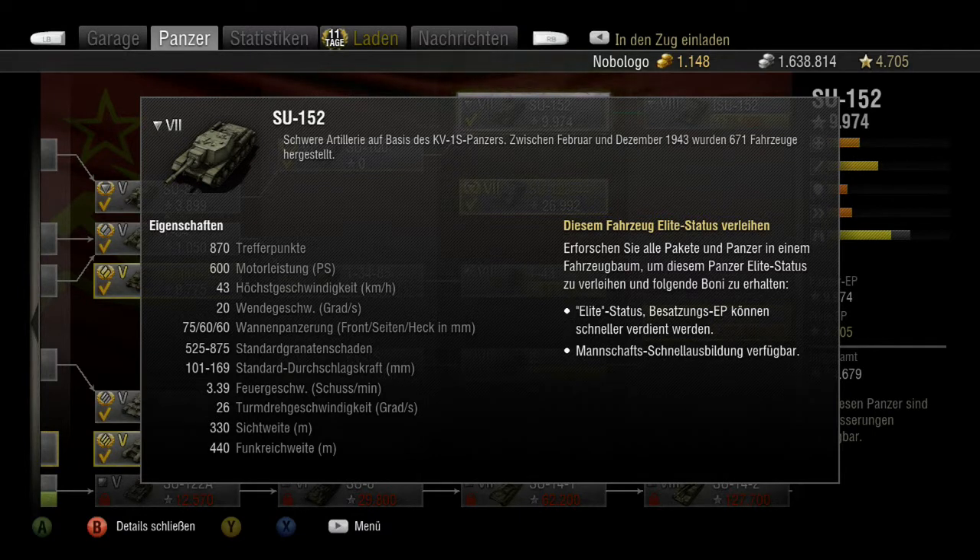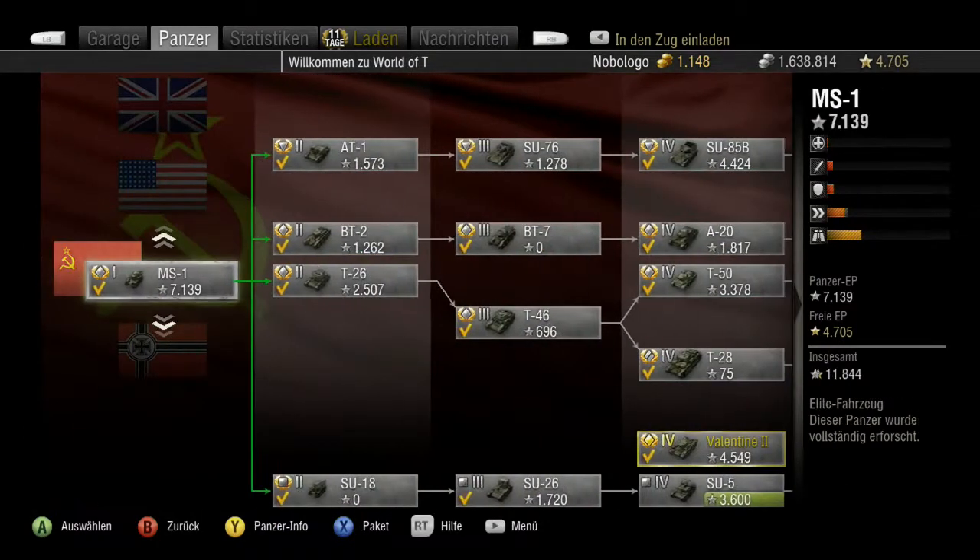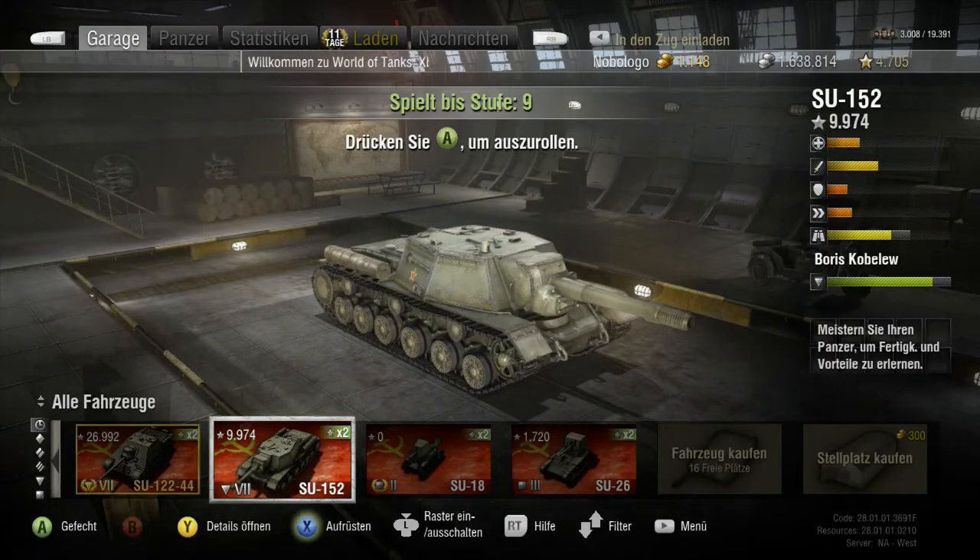Die Fahrgeschwindigkeit ist ziemlich langsam – ich habe nichts eingebaut, um das zu beschleunigen. Die Feuergeschwindigkeit liegt bei 3,39 Schuss in der Minute. Die Sichtweite ist bei 330 Meter und die Funkreichweite bei 440 Meter. Ich habe noch nicht ausgebaut, weil ich bin noch ziemlich am Anfang.